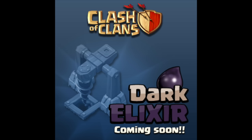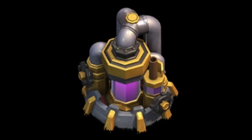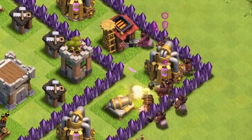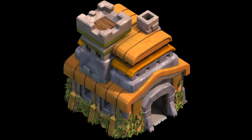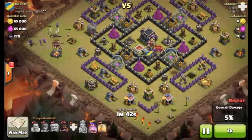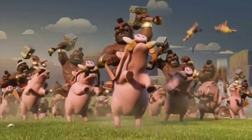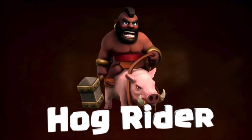Hog Riders targeting anything. In the early days when Dark Elixir troops were first introduced, Hog Riders used to attack anything — and I mean anything. Storages, collectors, everything you didn't want them to attack. The Hog Rider was later reworked to only go for defenses, and holy moly, what a disaster that was. Town Hall 7s were three-starring Town Hall 9s without moving a finger. They eventually got nerfed and have probably been balanced like 40 times by now.